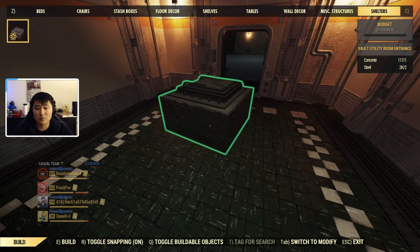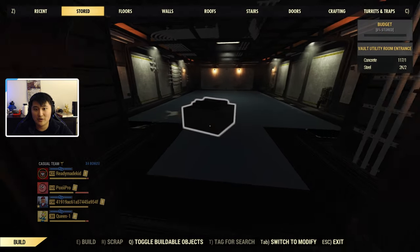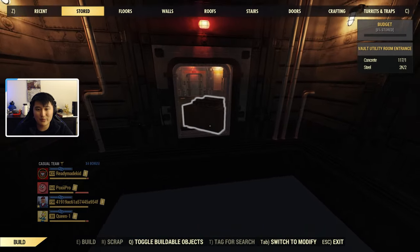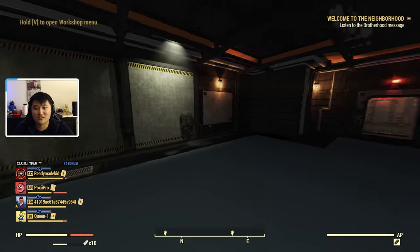It gives us a lot more freedom with crafting and building. You can also see that if you go to 'Stored,' the shelter's stored items are going to be different from camp stored. I have quite a few things stored in my camp but they're not transferring over to the shelter, so I have nothing stored in the shelter.